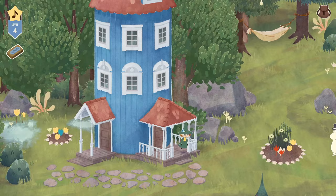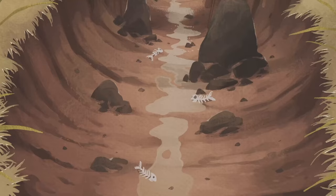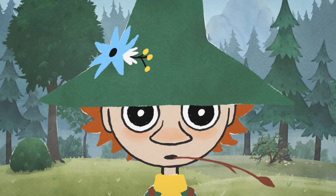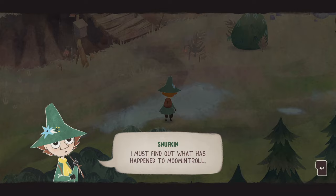I don't think you can go in the house — we're just going to run around here. I'm kind of scared to see Moomintroll, because what if something is super messed up? 'The old bridge is right this way.' No Moomintroll? Also no water, I'm just realizing. So the bridge is very sad now. The river is gone and Moomintroll isn't here. What has happened? 'I must find out what has happened to Moomintroll. And the river — it can't just disappear.'